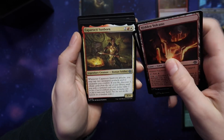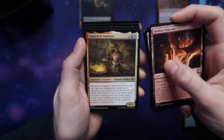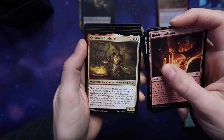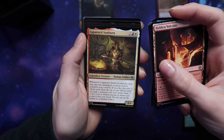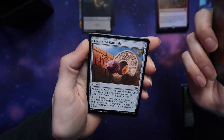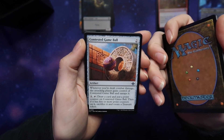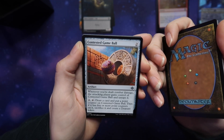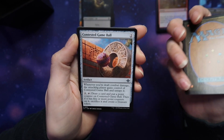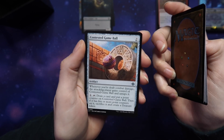Caprocti Sunborn — whenever Caprocti Sunborn attacks, you may tap two untapped artifacts and/or creatures you control, and if you do, discover three. That's pretty good. Contested Game Ball — when you're dealt combat damage, the attacking player gains control. Draw a card and put a point counter on Contested. If it has five or more point counters, sacrifice it and create a Treasure Token. It's a fun card to throw in when you're playing with friends.